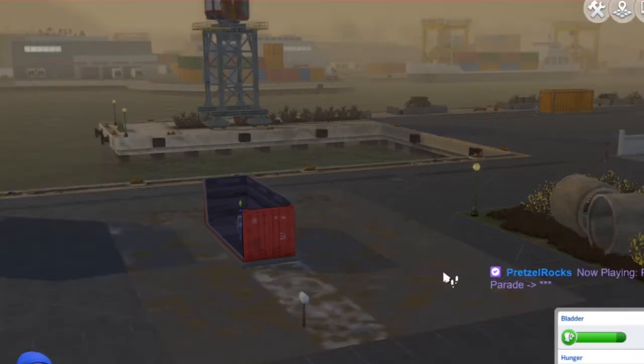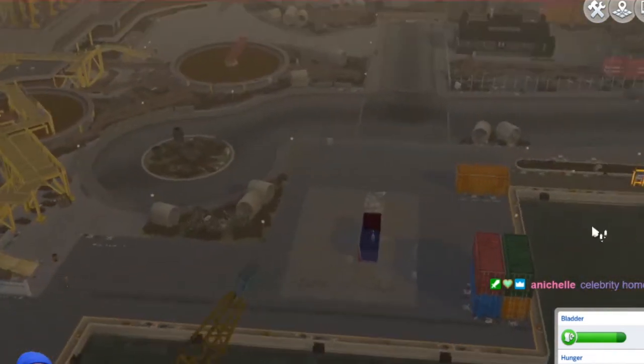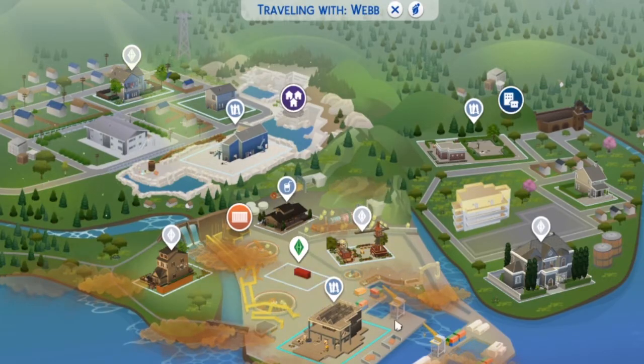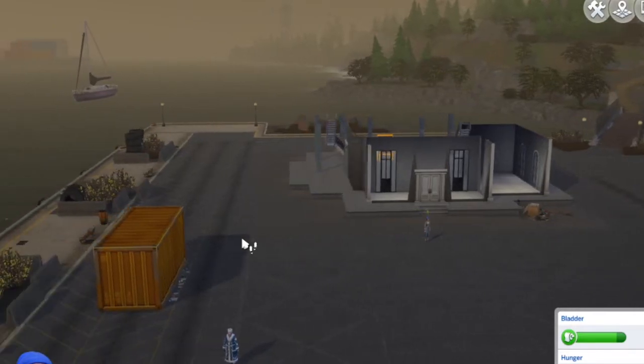The first thing we need to do is meet some people and dumpster dive. I'm going to keep her in this world until she's done some arbitrary thing that allows her to travel. She heads over to the community center on the waterfront — look at our poor little shipping container looking so lost and lonely. We'll add to it as we can. Everything we get has to come out of the dumpsters, and she's squeamish, so she's going to throw up every time she dumpster dives.